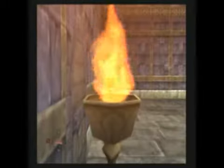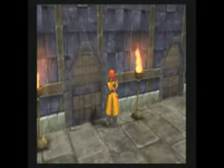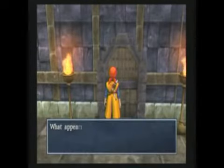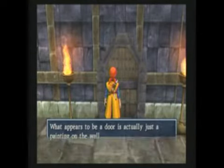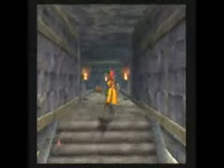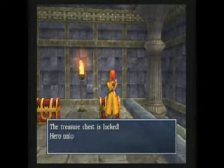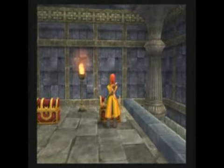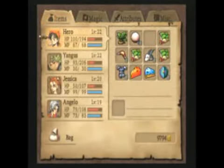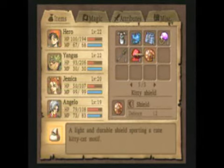I think we're up to 18 or 19 right now. This door is actually kind of funny — it leads nowhere. We got a kidney shield, which is the next shield upgrade for Jessica. It will actually be the best shield for kind of a while.